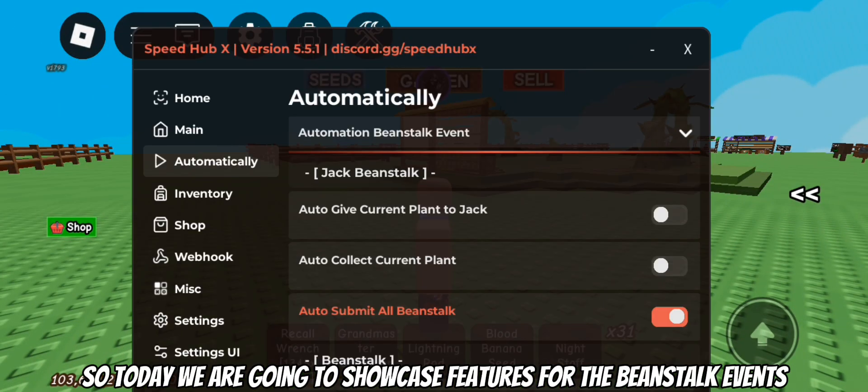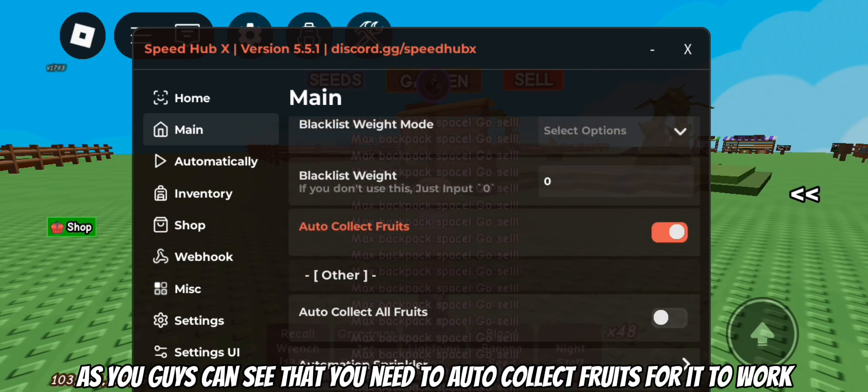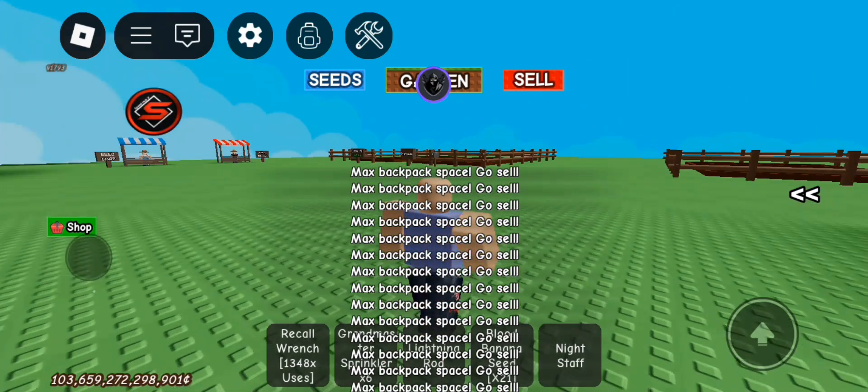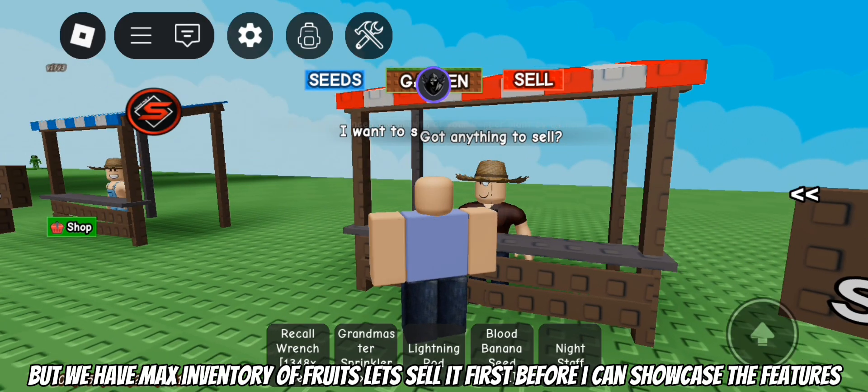So today we are going to showcase features for the Beanstalk events. As you guys can see, you need to auto-collect fruits for it to work. But we have max inventory of fruits, so let's sell it first before I can showcase the features.